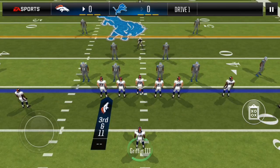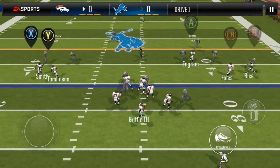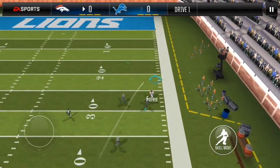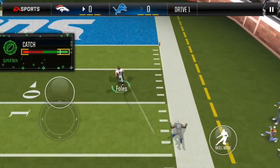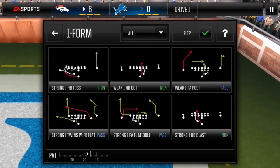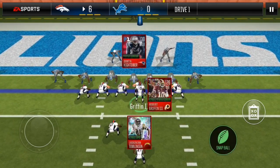Empty Trips slant under — this is man coverage. On man coverage, hit your slot receiver. Foles is wide open deep down the field and he does the over-the-shoulder catch — super win for a touchdown. 2-point conversion, halfback toss again, uncounted.